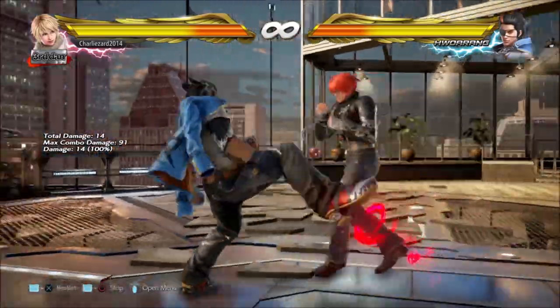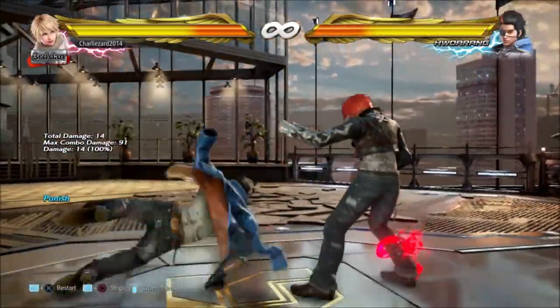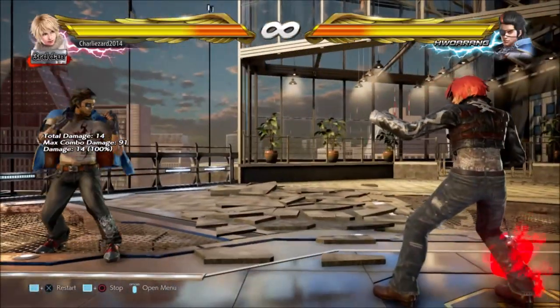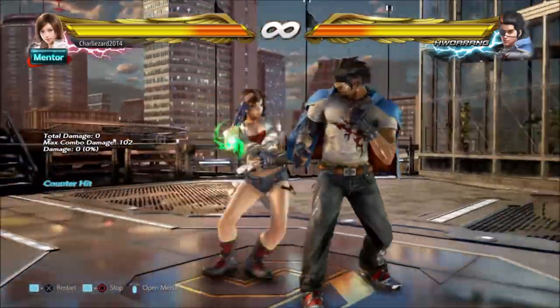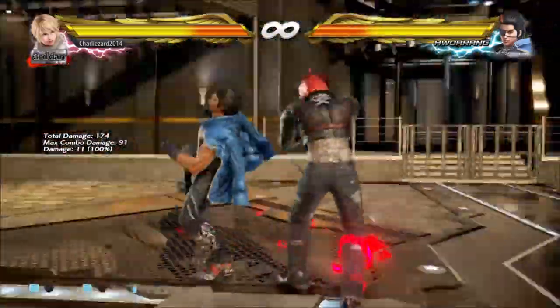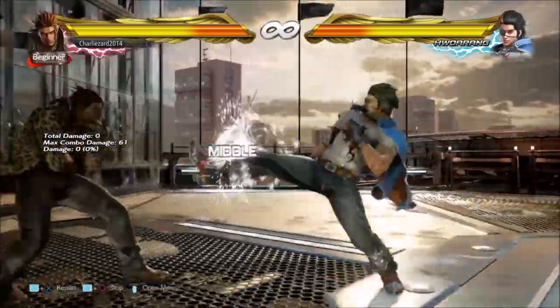Hwoarang's forward forward 4 may cover a lot of ground but it is extremely linear. If you're actively sidestepping and side walking a lot in the mid to long range versus him you're going to make it whiff and you can even find his back for huge damage. Now let's break down the properties of Backlash itself and how you can counter them.